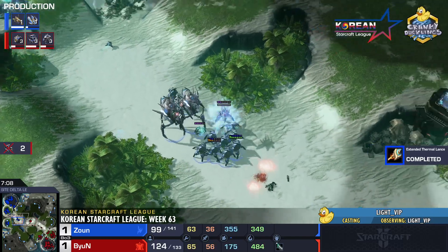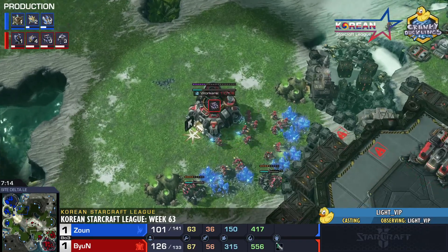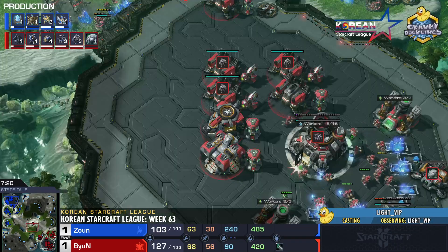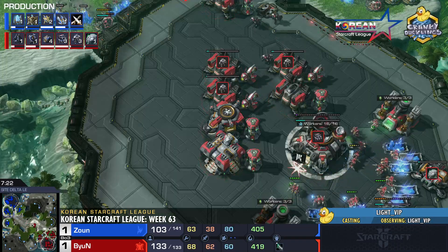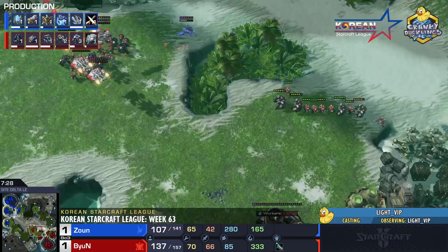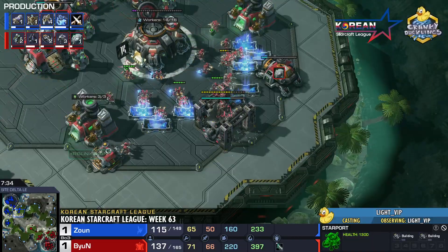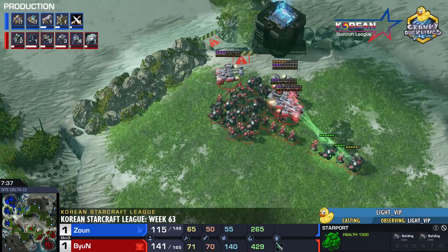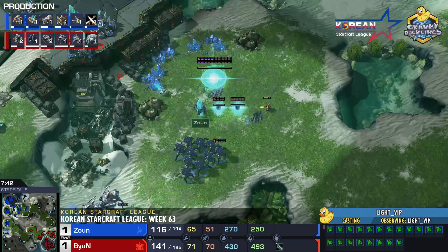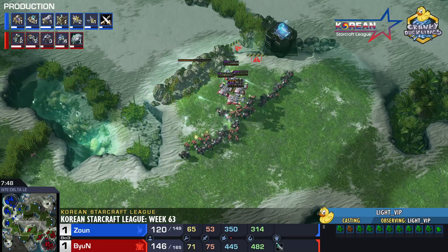Zaun did rush into Colossus — with two Colossus down, he can hold his own. But Byun doesn't really hit his final form until his third base gets saturated. Byun does have a supply lead, and that lead should just get larger. It looks like Byun may not move out until he gets Ghost production. The Ghost Academy is on the way — halfway done. Viking production has begun as well. There's no rush for Byun; he doesn't have to break the third or the fourth base. He spots the fourth being taken but is merely setting up for now.